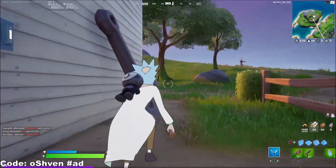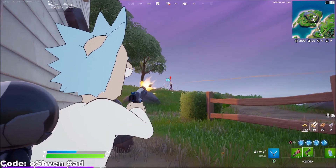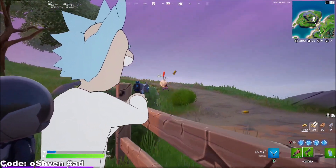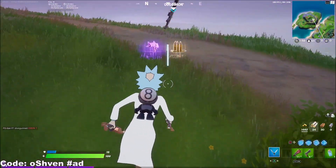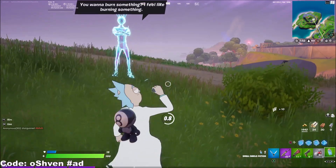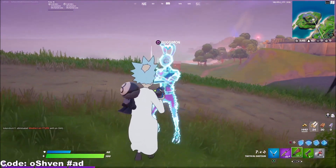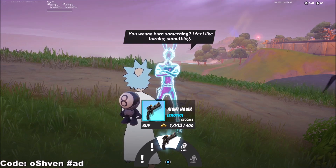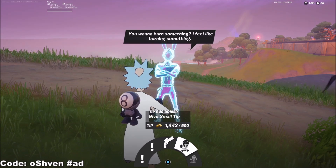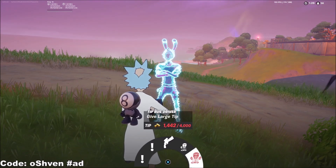Come out this way and you're going to notice we got an NPC right here. Go ahead and eliminate this NPC right now. Eliminate the NPC, and you guys can pick up the scar if you want — it's an easy way to get a scar by coming over here. Once you eliminate this NPC, all you got to do is talk to the NPC. You're going to be able to get a nice exotic weapon. But the interesting part is you can tip the bus driver — 500 gold or 4,000 gold if you want to.